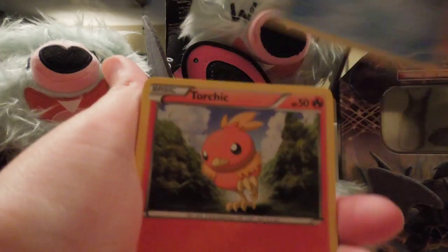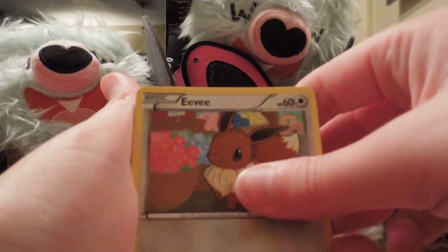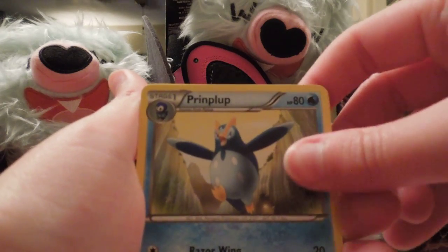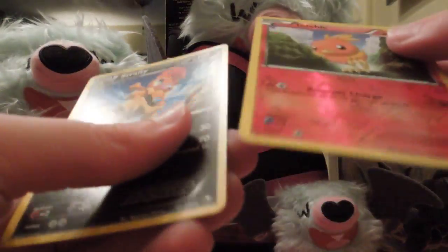Vanillite, Torchic, Sand Isle, Eevee, Tampal, Enhanced Hammer, Prinplup, Professor Juniper, Torchic, and Scrafty.